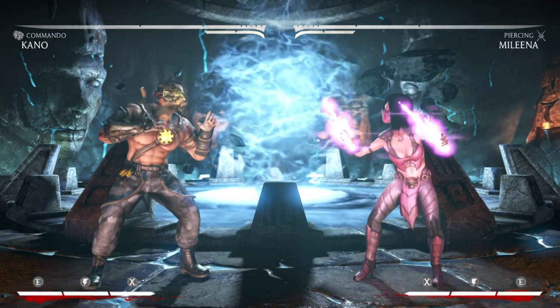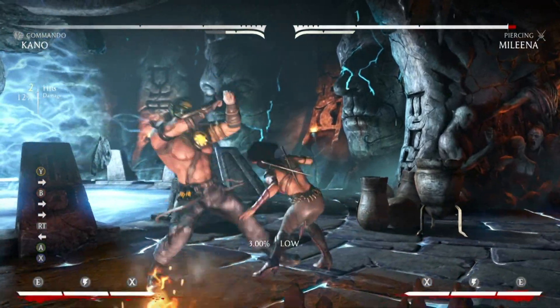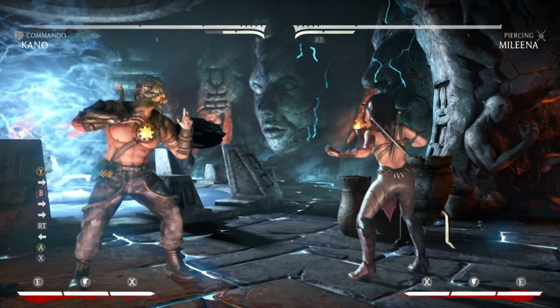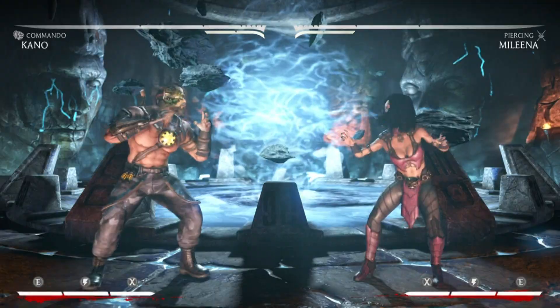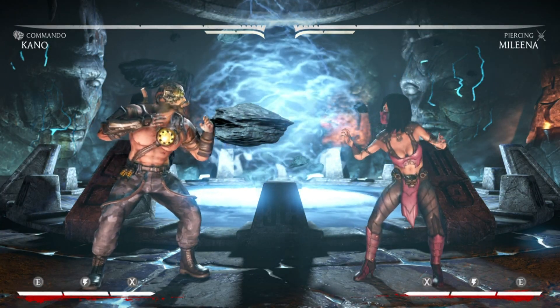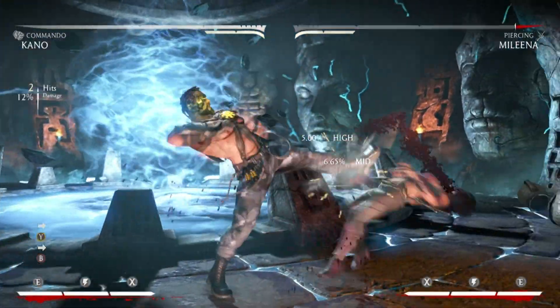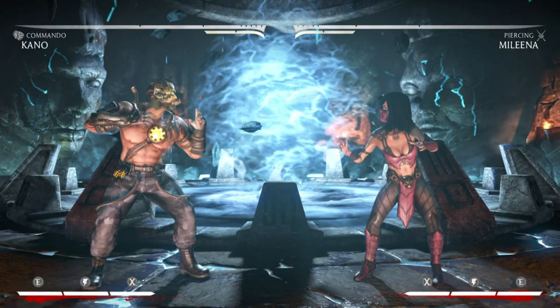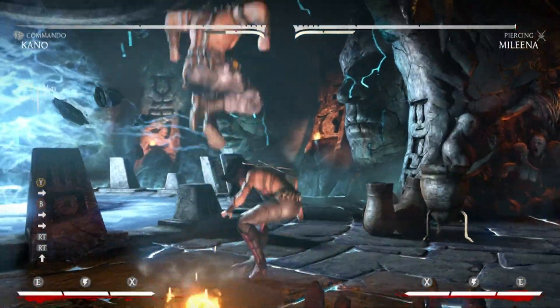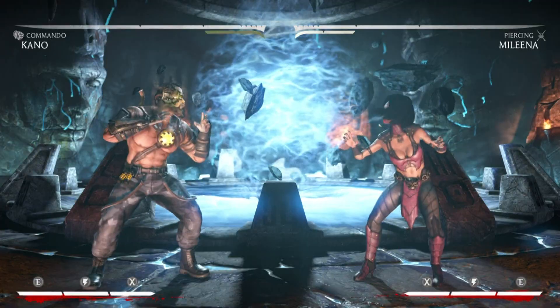Just a couple setups off of two-forward-four: make sure to sprint in. You have the back-three-one string for the low starter, and you have the cancel sprint into neutral jump punch. With that one you cancel the neutral jump punch — you're not going to catch as many people with it probably, but it's still an option.